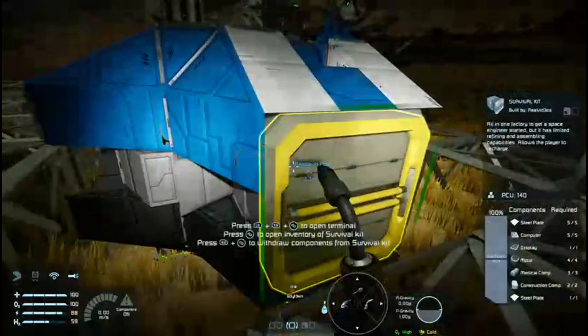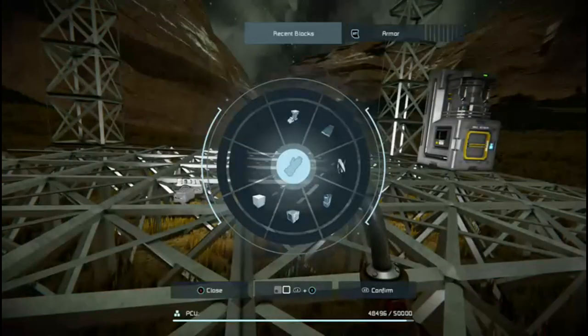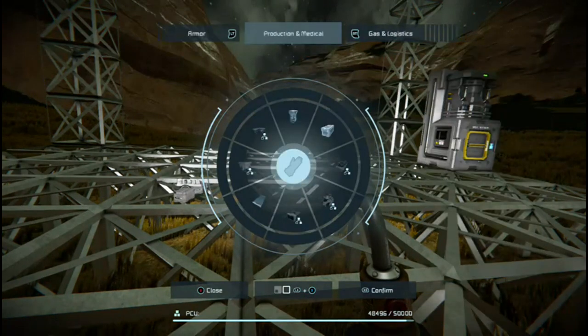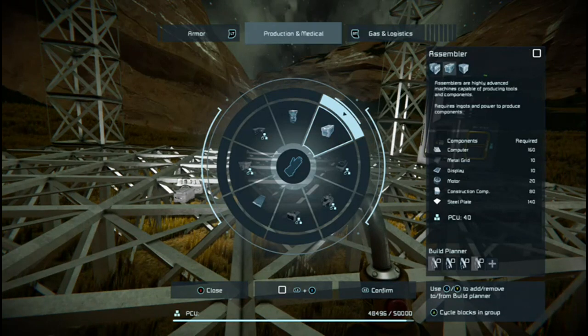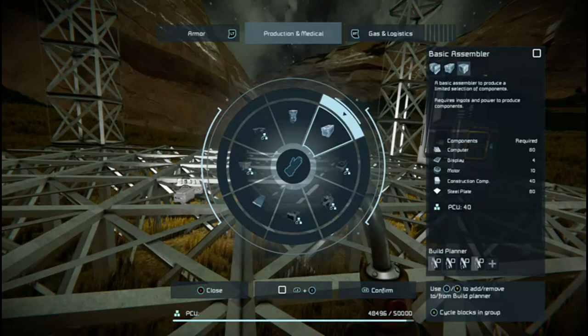Let's crack on, shall we? Our next objective is an assembler. I'm going to go ahead and bring up the radio — I see it here. Basic assembler. Now I could go to recent blocks to get that, but I'm going to quickly show you — it's going to be production. You see our production and medical. In the production and medical, if you see the top where it says survival kit, underneath there are three items. Pressing the A button will cycle those three items: survival kit, assembler, basic assembler. So we want the basic one to start with.